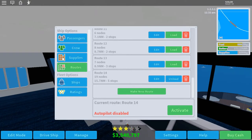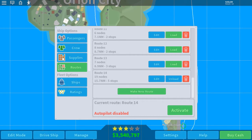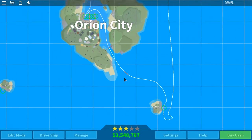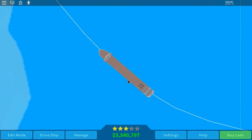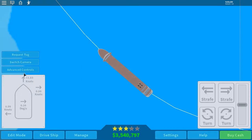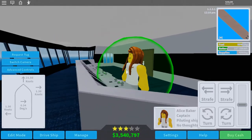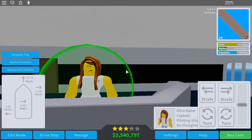I'm on Route 14. Let me close this out so you can see the map. The white line is my route right now. I'll start the route by clicking Activate. If you go into Drive Ship, you can see they're captaining the ship already — Ace Baker is my captain of the Queen of the Seas.